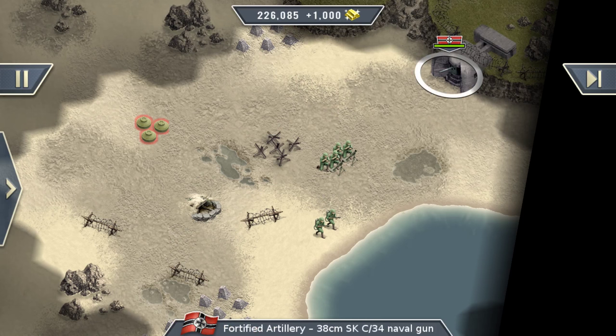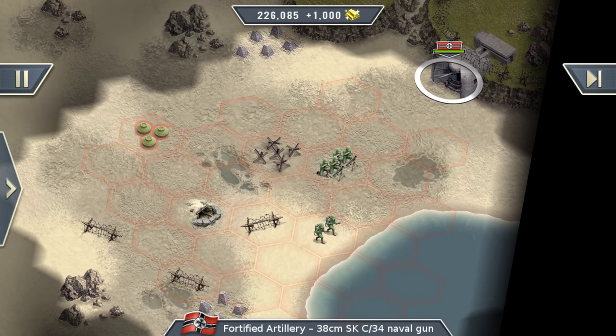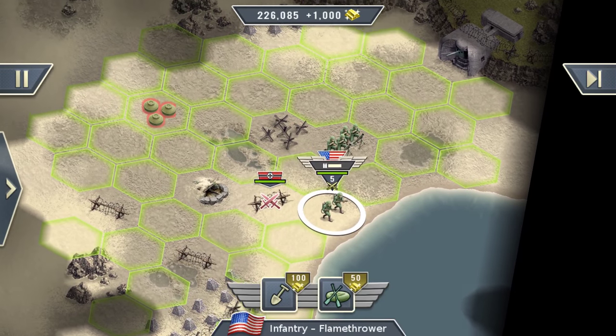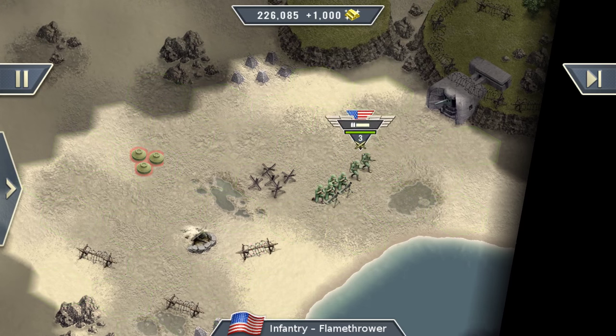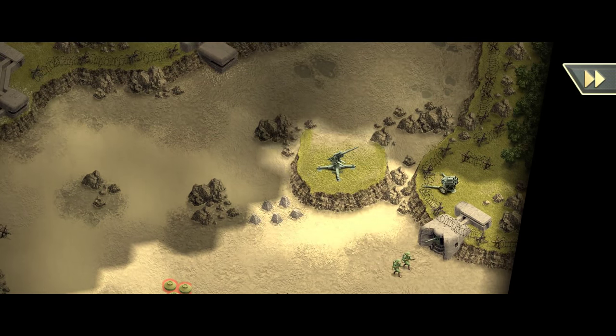Look at that — fortified artillery. That bad boy over here could easily destroy our whole forces. But we are in luck. We have these guys over here — the flamethrower infantry. I call them flamethrower joes. They have the wonderful ability to clear out installations and bunkers. And that is a wonderful cutscene.